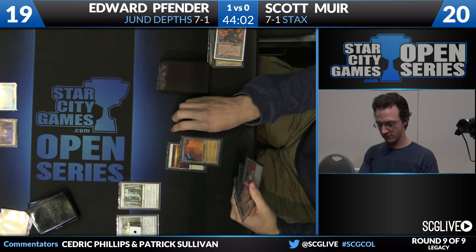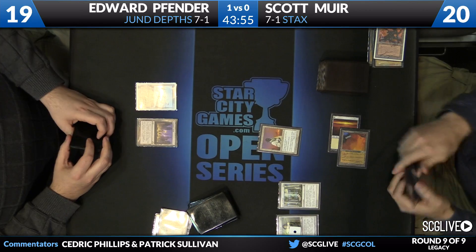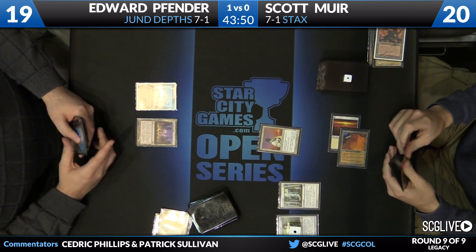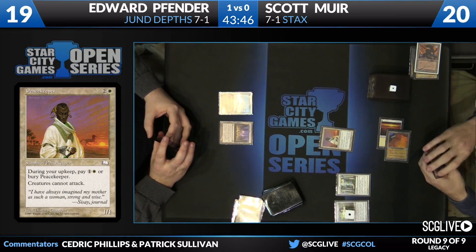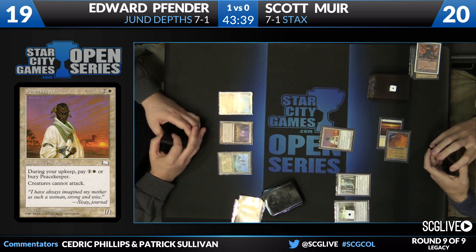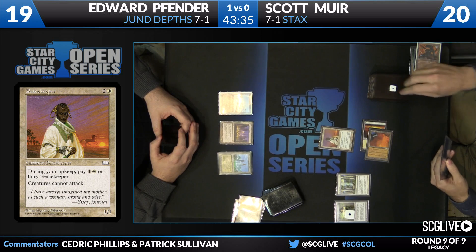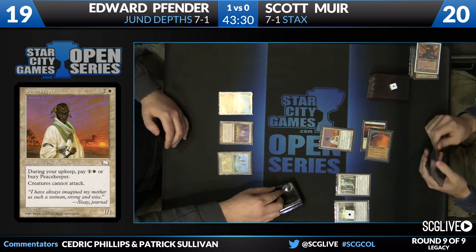Peacekeeper off the draw for Scott — a little awkward. Neither player can attack and it costs a white and a colorless. He's priced in, and if Edward draws a Wasteland, Peacekeeper goes bye-bye. Tabernacle just came off the top — we're going to have a whole bunch of fun now. Why does Peacekeeper have a point of power? Not super clear. Scott's paying three mana — one, two for the Peacekeeper and one for the Tabernacle.